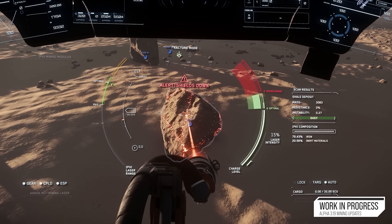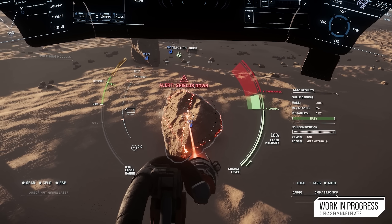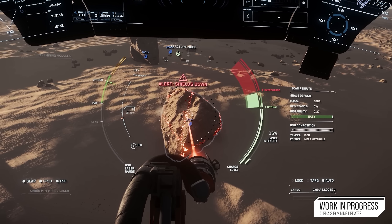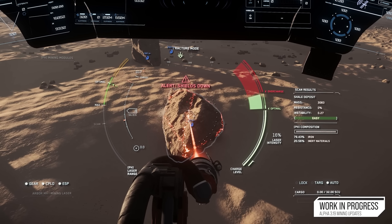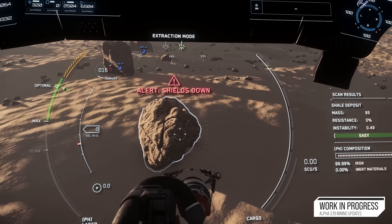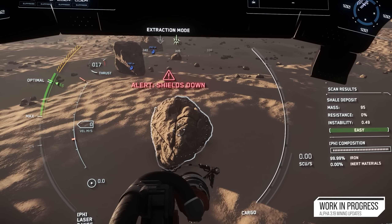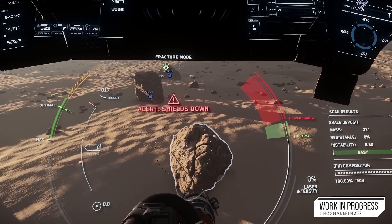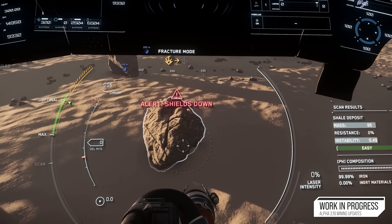They've cleared up the center part of the HUD by moving items away to declutter it a little bit less. Scanning has been improved to be less intrusive, and everything is more readable. You will much more readily be able to work out if a rock is mineable with your setup at a glance — there's an indicator for if a rock will be easy to impossible to mine.